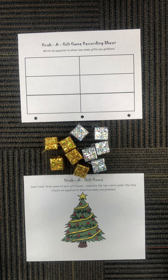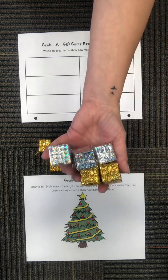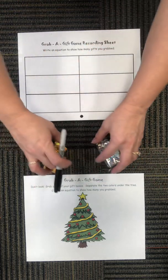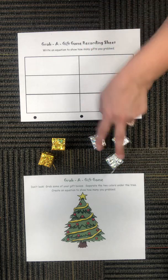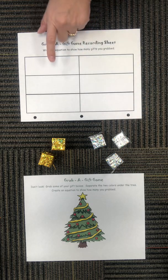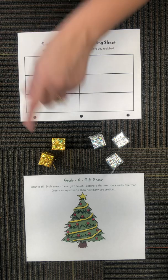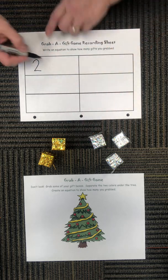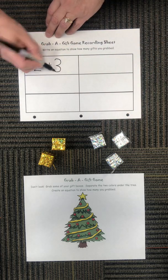After you grab your gifts, you're gonna sort them by color. Let's try — my eyes are closed — and there's what I grabbed! So now I'm gonna sort them by color. I can see that I have two gold ones and three silver ones. On my recording sheet I'm gonna turn that into an equation: two gold gifts plus three silver gifts equals...